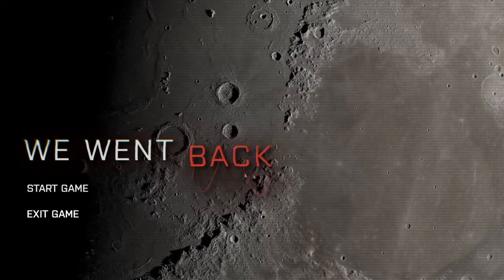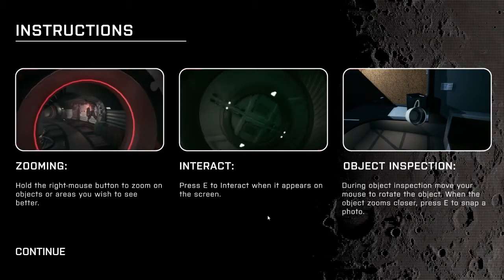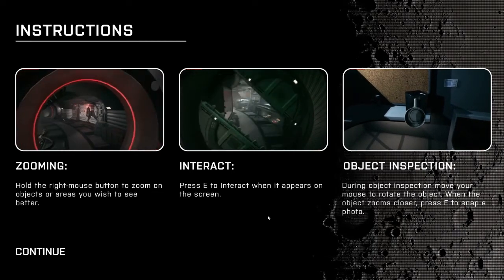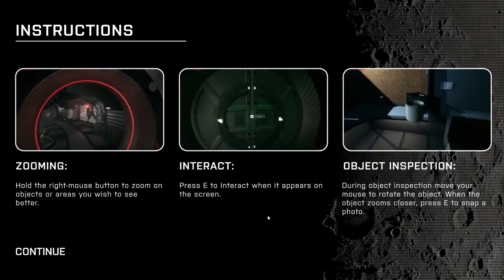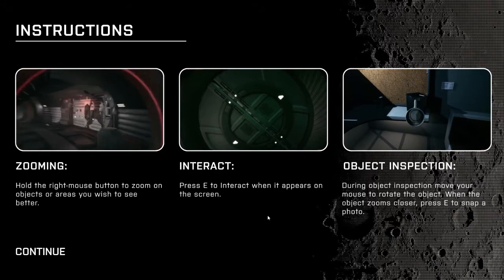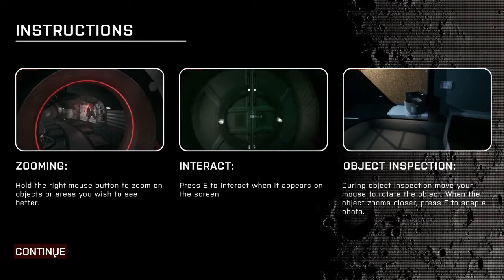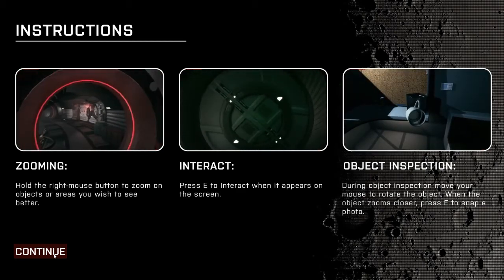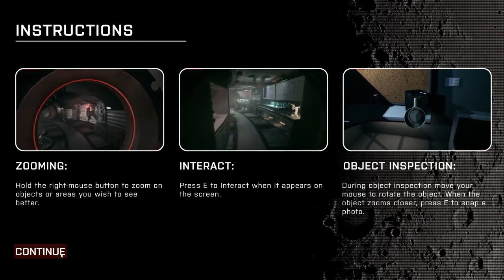What's all this wiring — is it significant? Hold the right mouse button to zoom in on objects or areas you wish to see better, such as that creepy shadow. Interact with E. I really need a tutorial for this. During object inspections you can move the mouse to rotate your object, press E to snap a photo.